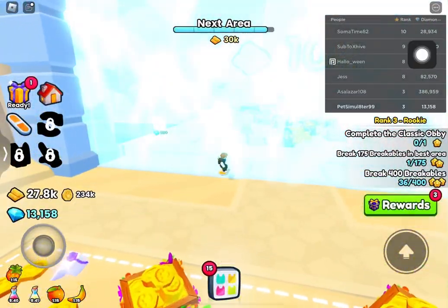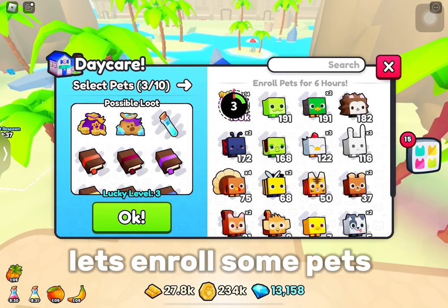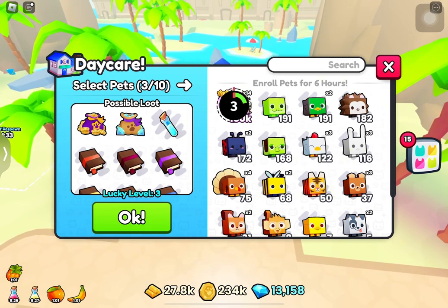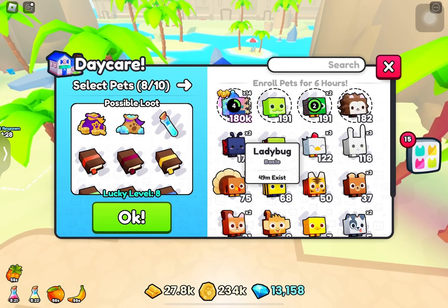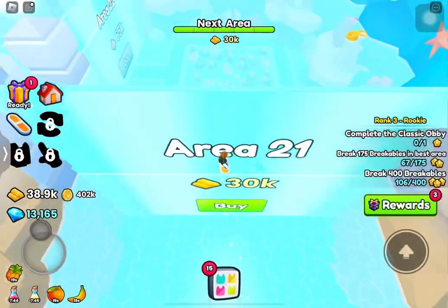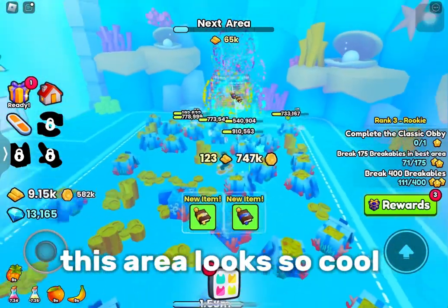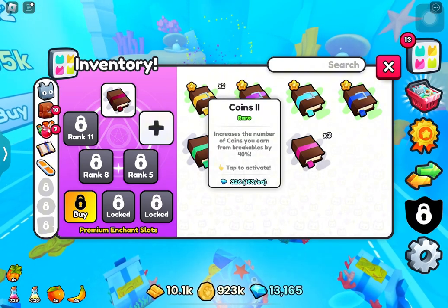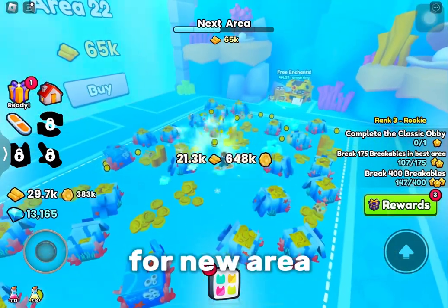New area. There is a daycare in this area — let's enroll some pets. New area. Free enchanted books! This area looks cool. We can use 2 enchants cause we ranked up. New area — let's use coins on books and grind for the next area.